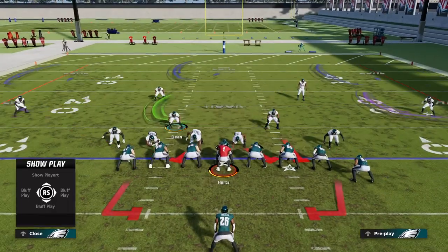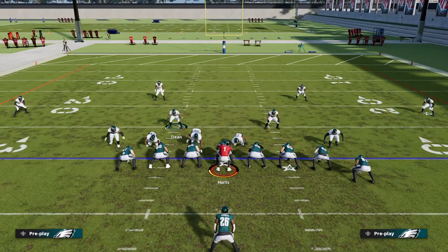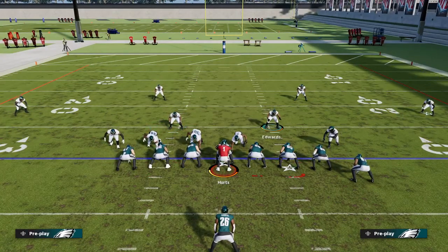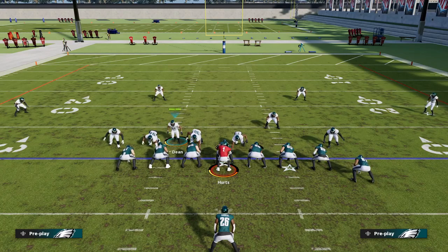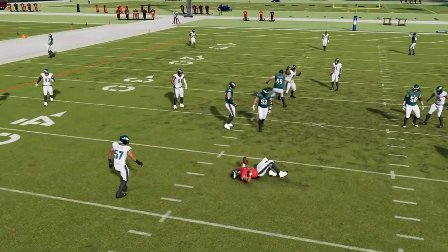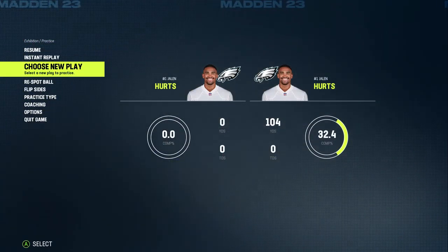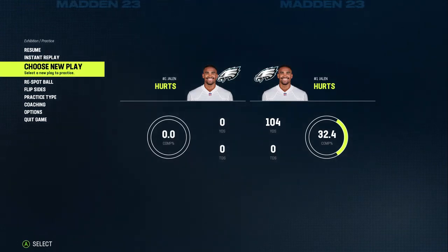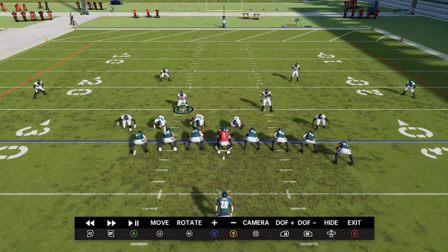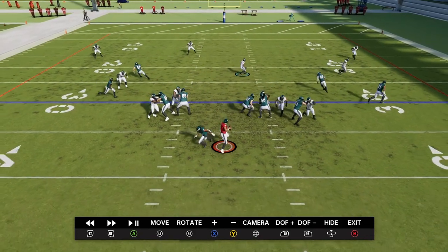That is it. Two things are either going to happen. You can make whatever adjustments you want after this — you can play the hard flat, cloud flat, whatever you want. You should either get edge pressure or you should get this linebacker Edwards to loop in. You don't have to hover here, but you want to distract the line. You'll see the pressure comes in looping into that zone, into the B gap or A gap. When you crash them out you'll get these two guys.